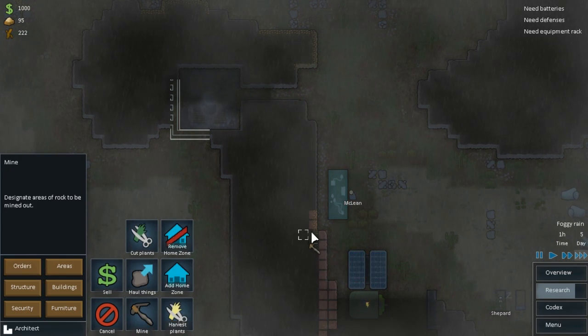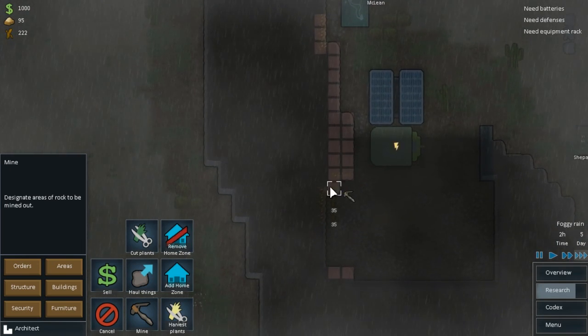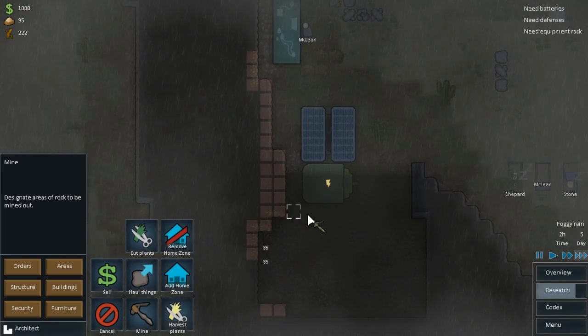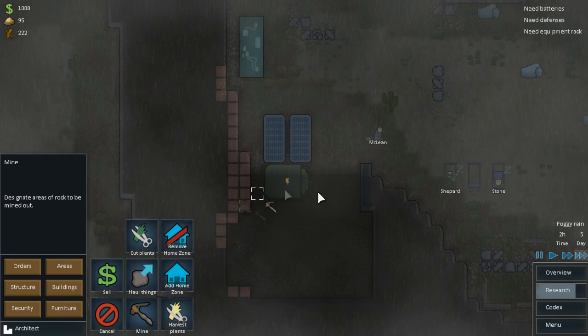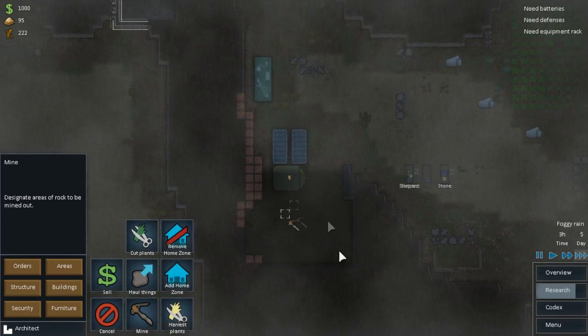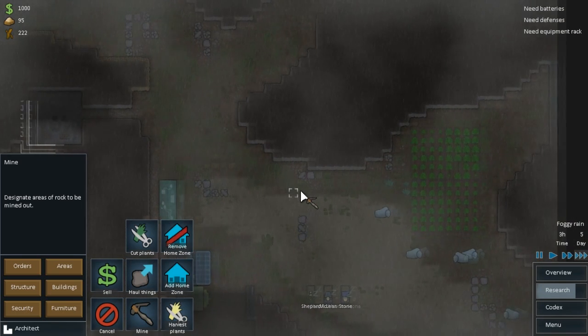I like to build a wall through to get electricity to where I need it. Orders - you can mine this too. And all of this needs mining. Also if you mine an area too much it will make too big of a space and the roof collapses. So that's something to be wary of.